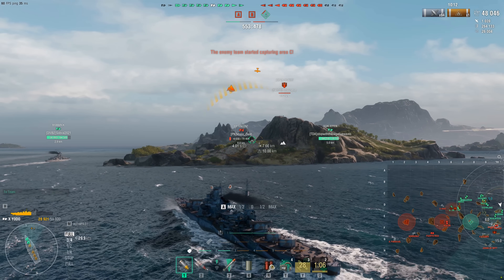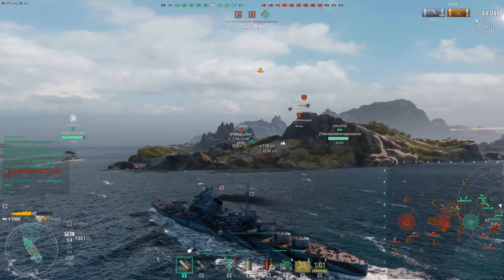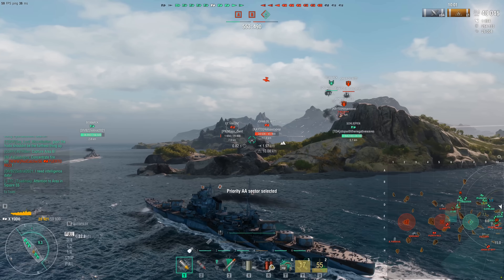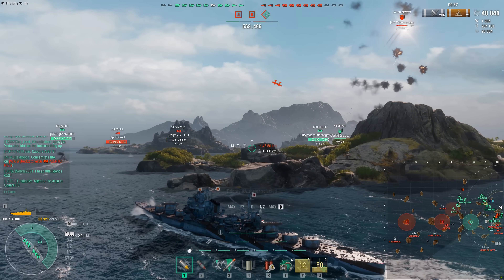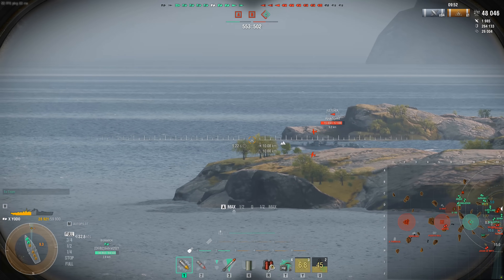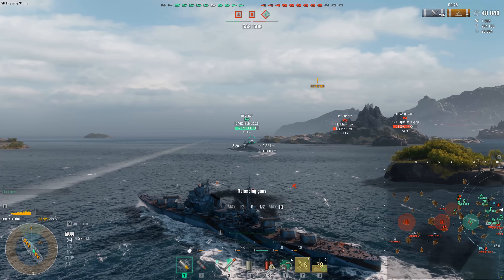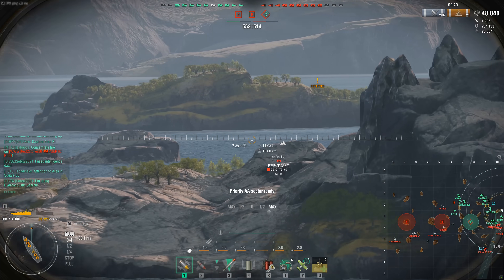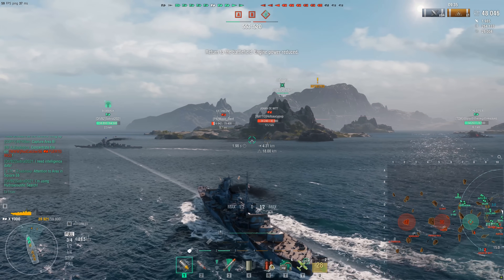In the match you're watching in the background right now, I'm pretty sure darn near 80 to 90% of the friendly team goes to the same cap I went to — the C cap — and they just sit there in the back with the carrier. Literally the carrier has six or seven ships milling about him at the island he's at, all while we are facing down the terror of a single St. Vincent, a Johan de Witt, and a Fletcher — plus like another cruiser or submarine off to the side. So roughly four ships against literally nine ships, and the team just sits there.